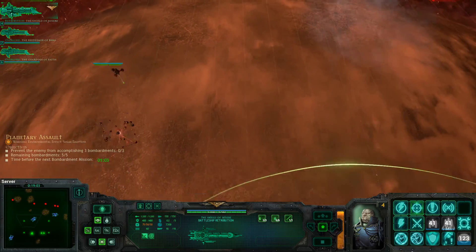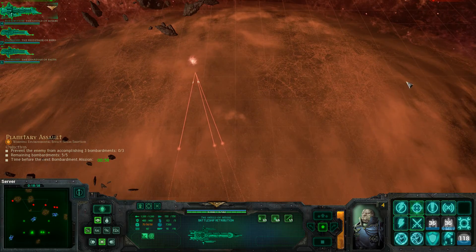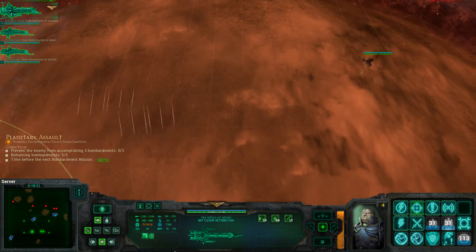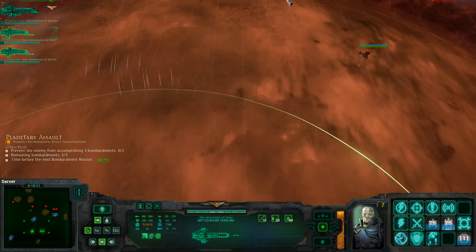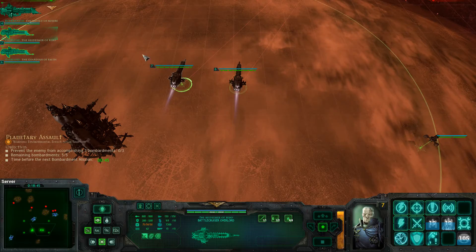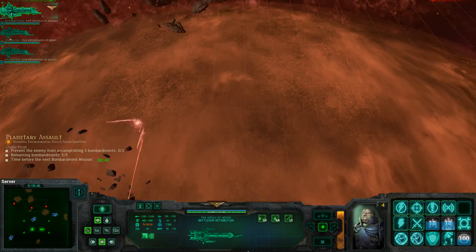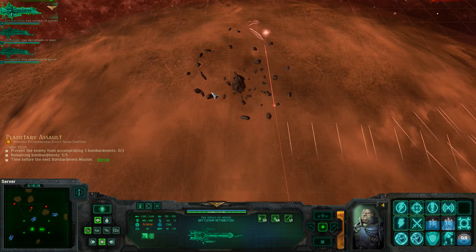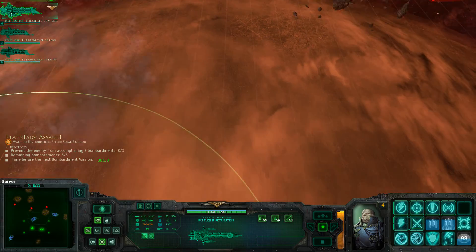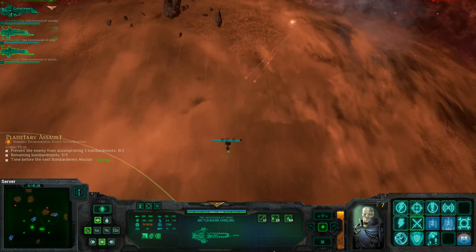I think a welcoming spread of torpedoes is what's needed here. I do need to marshal my choice on who goes where. All right, you two — we are the Imperial Navy. Oh, he's got some fighters, which is fine. And somebody's hiding in the clouds, which is also fine.